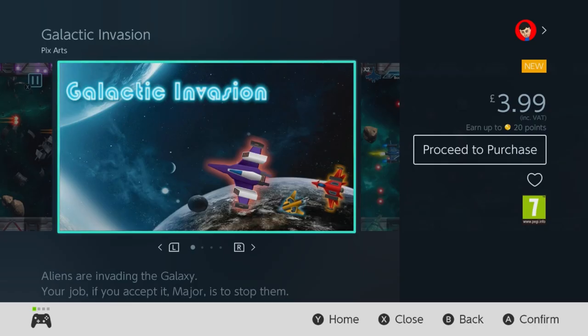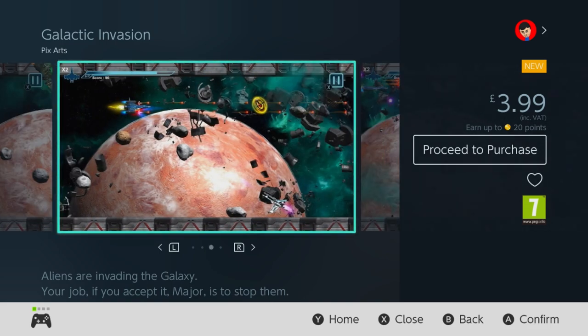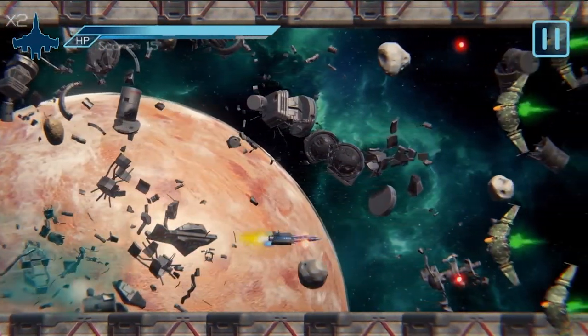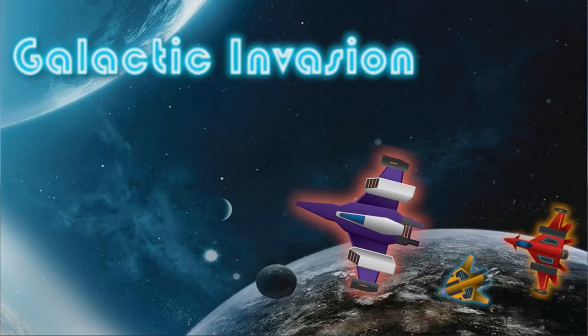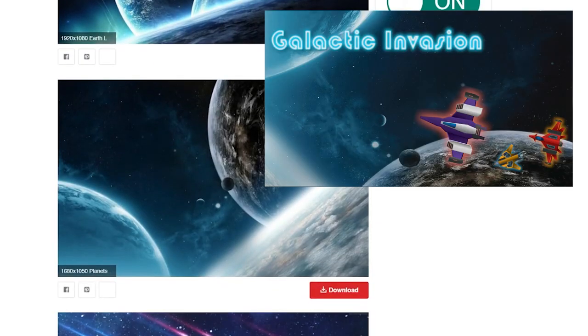Now as with nearly everything that Pixars develops, it's likely that very little work has actually gone into producing Galactic Invasion. It undoubtedly uses nothing but Shmoop Baby's assets, and even the thumbnail for the game shows a lack of creativeness, with a couple of ships taken from the asset packs set to a backdrop created using a free desktop wallpaper.